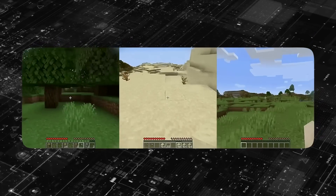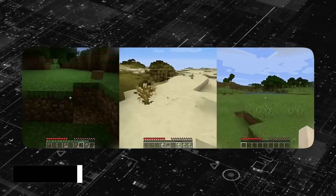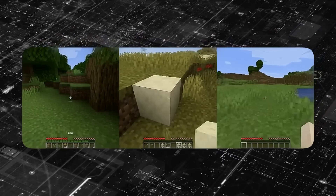You might have seen the Minecraft that's completely generated by AI. This is Oasis. This model is essentially creating video games, in this case Minecraft, in real time, on the fly.